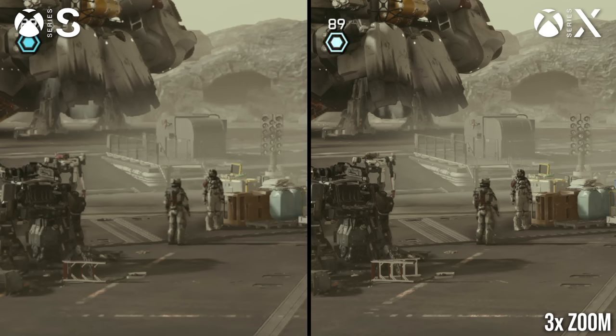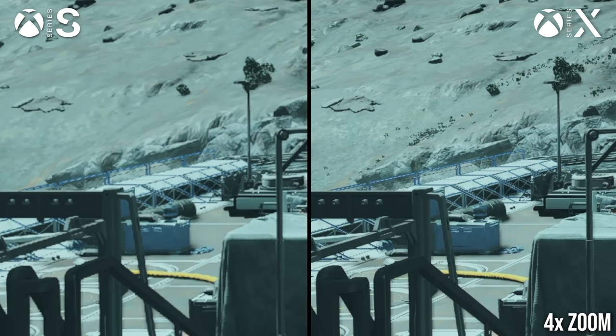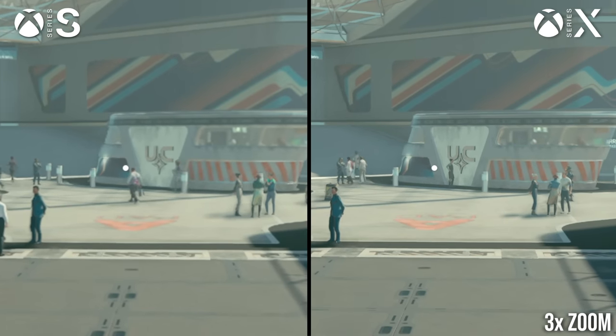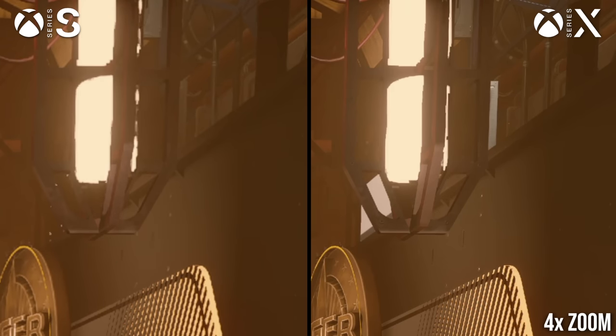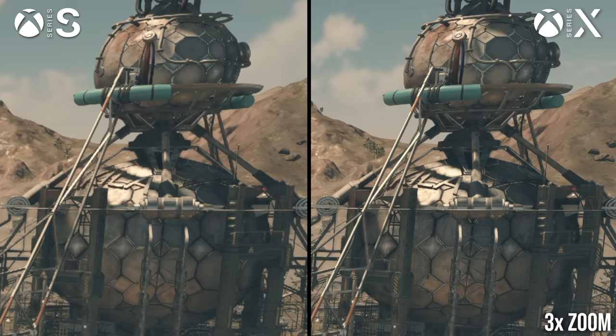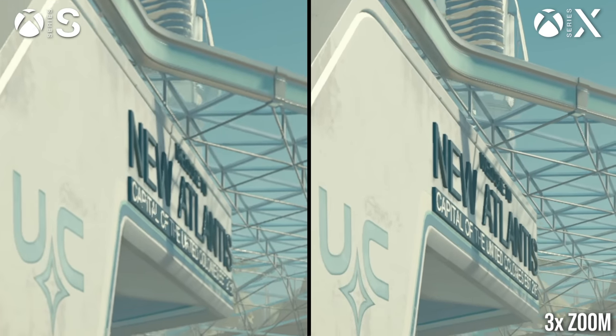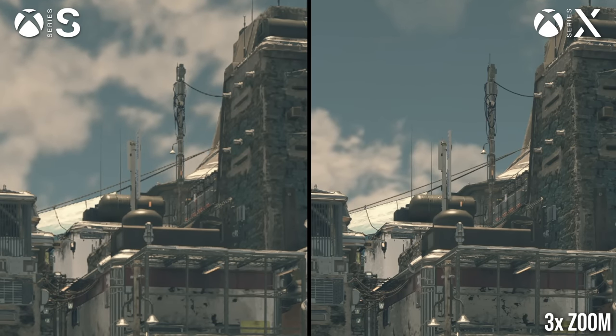On top of those distinctions, there is a split in resolutions between the two systems. Series X achieves a 4K output, while Series S comes in at about 1440p, with both systems reaching those targets with the help of AMD's FSR2 upsampling technology. That means the final image looks like 4K or 1440p respectively, but the game is upsampled from lower resolutions by combining data from multiple frames. On Series X the game is rendering internally at 1440p, while on Series S it is rendering internally at 900p. It's possible that dynamic resolution could be in use, but every shot I counted indicated those resolutions. In practice, both consoles deliver a sharp and clean resolve during typical play and both look very good on a 4K television.